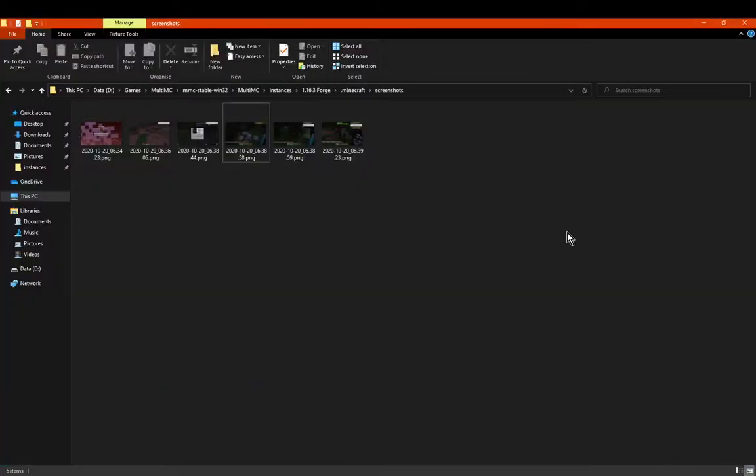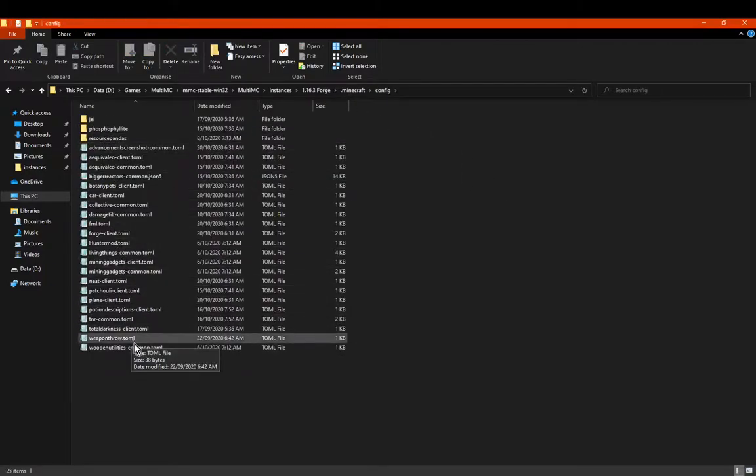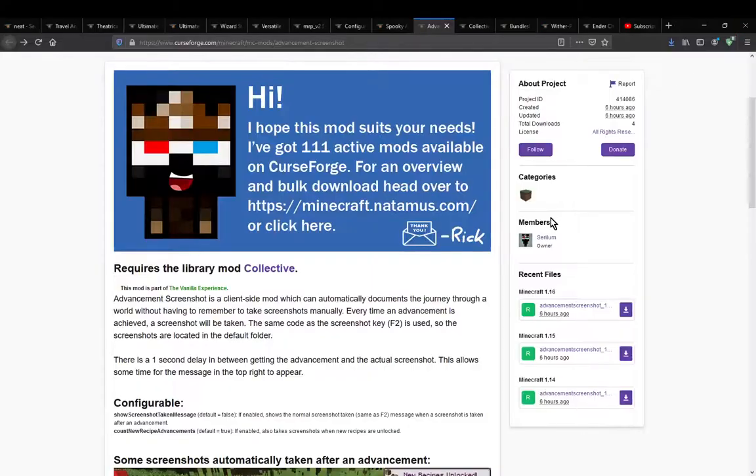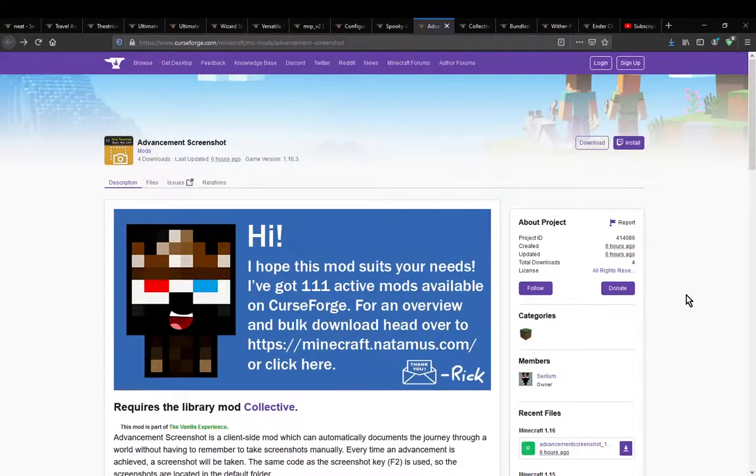There are actually configs — I'll do those as well. What's it called again? Advancement Screenshot. There we go. This pretty much allows you to enable or disable whether it shows a message when a screenshot is taken after the advancement — whether it shows the message or not. That's a config option that's disabled by default. And if enabled, it also takes screenshots when your recipes are unlocked. So you can enable or disable it taking an extra screenshot if you happen to just get a recipe.